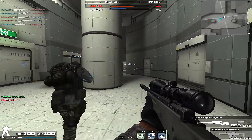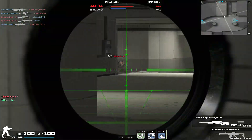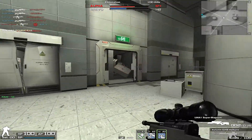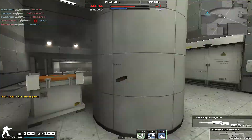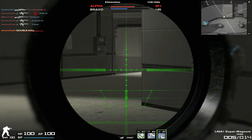That guy has been crouching in that one corner for the entire fucking game, which is odd — which is absurd — because I keep killing him there. You see why I constantly use sniper rifles in my gameplays. I don't really need to explain that much, do I?